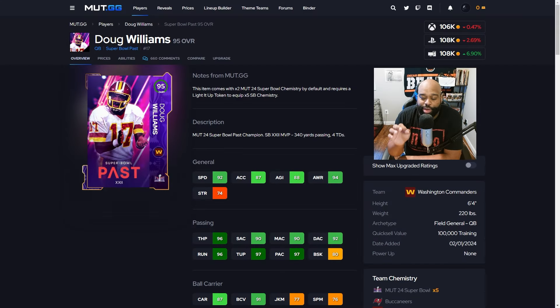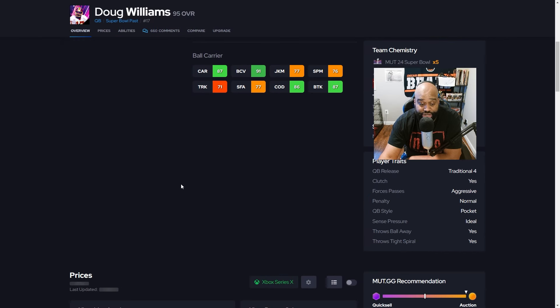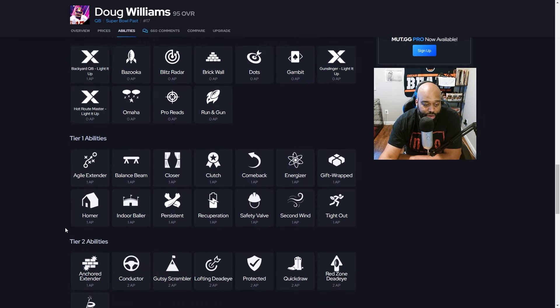Let's start things off at the most important position on the football field — quarterback. I've been using this card probably since it dropped: it's the 95 overall Super Bowl Pass Doug Williams. He comes in as a 95 overall with 92 speed, 96 throw power, 90 short, 90 medium, and 92 deep accuracy, with 96 throw on the run and 97 throw under pressure. If you're not able to get that Bo Jackson that everybody's using, it's okay — Doug Williams would be a great pickup for you.